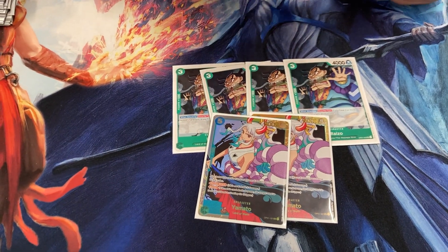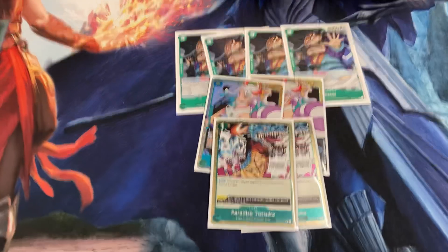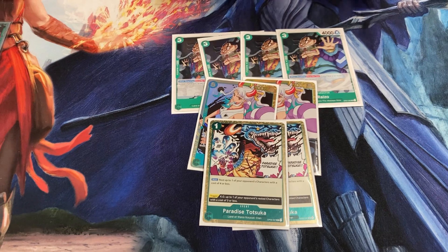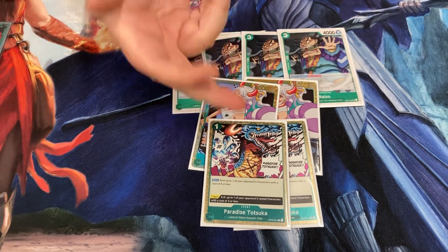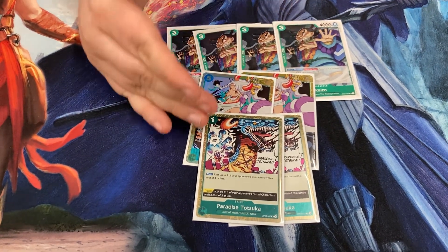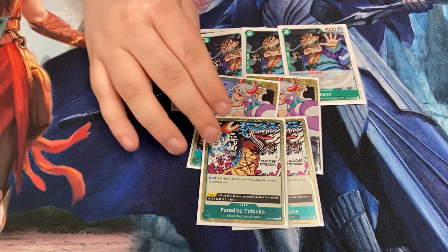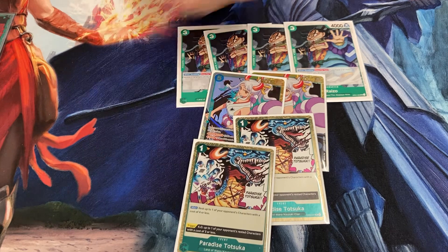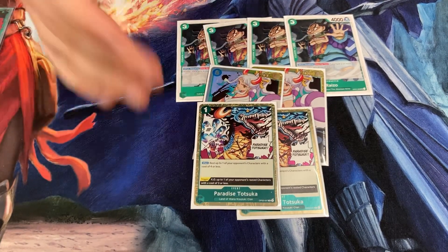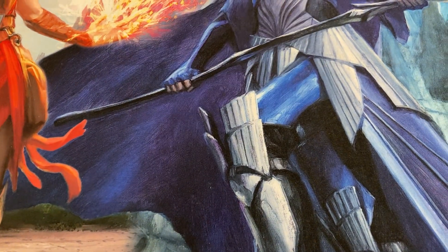You might have noticed I did not mention Punk Gibson — I'm not playing any Punk Gibson. I'm playing 2 Paradise Totsuka. This card comes in super clutch. People don't even know what it is. In the last round against Nuge, I was able to rest a Marco with it. The fact that it's only 1 Don makes it good to play early game. Against Kinemon, you tap their Okiku for 1, Don up your leader and swing at the Okiku — you played out an Okiku for 2 and it's gone. So that's the 1-Don package.